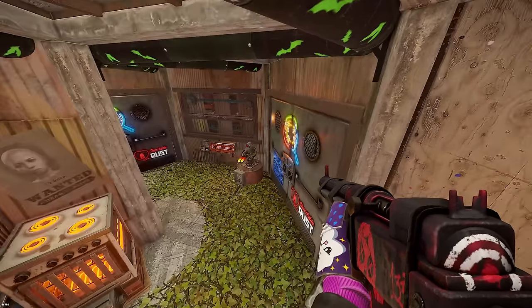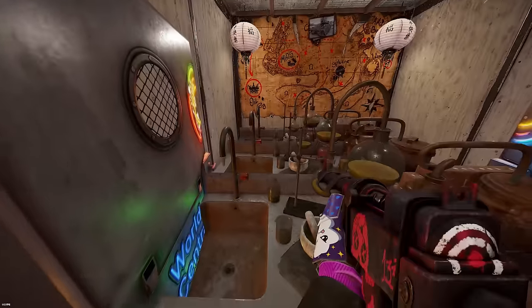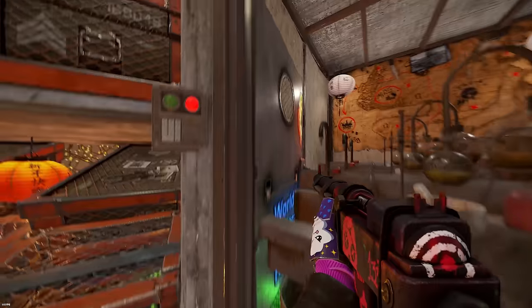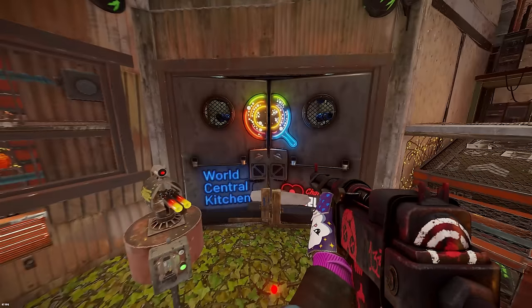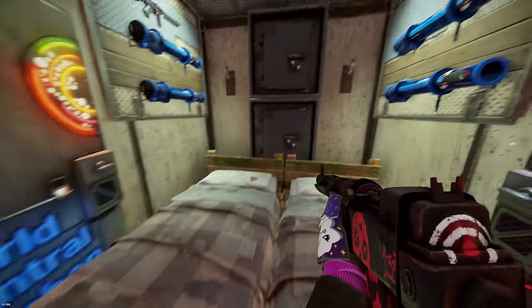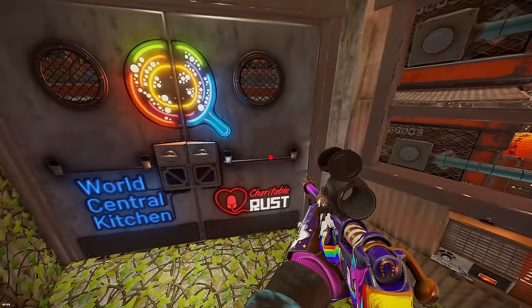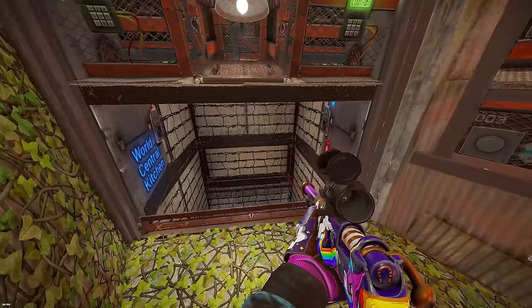The second floor turned out to be as comfortable as possible. Here you can cook not only gunpowder on an industrial scale but also do various crafts — syringes, ammo, and so on. The main combat spawn in this base is also located here, with two walls to it from the outside. On the side of it there is another loot room which is located behind a window. And in the far part of this floor is a bunker.